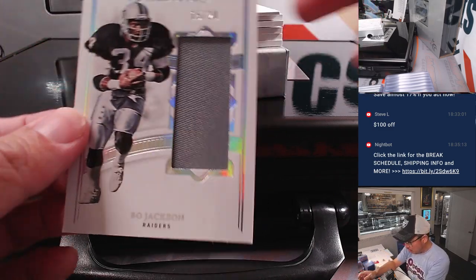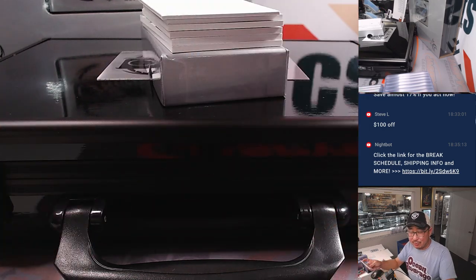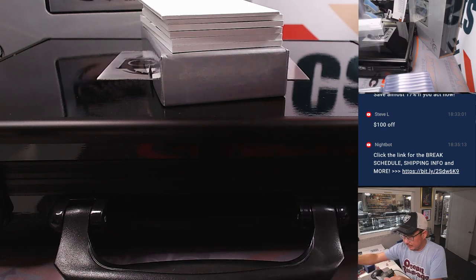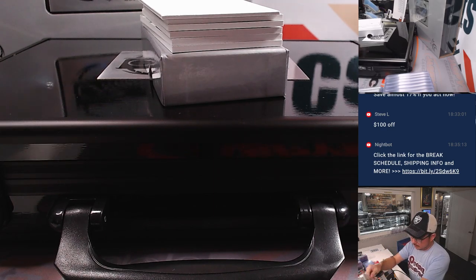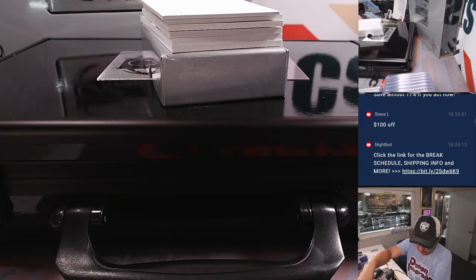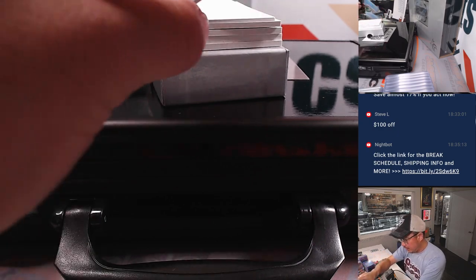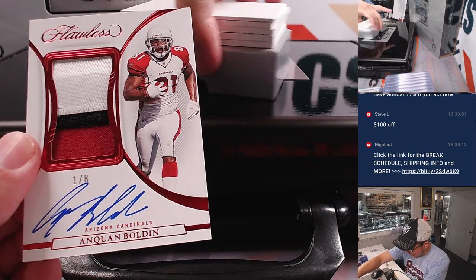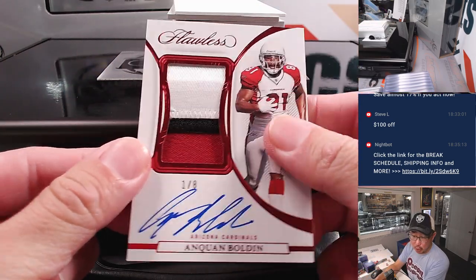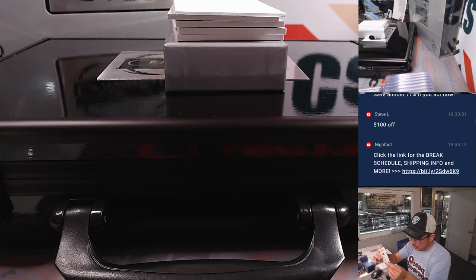And we've got Bo Jackson, 15 out of 20, for my Raiders. That's Francis who picked up the Raiders straight up. Then we've got one out of eight, Anquan Boldin — three color patch and autograph. Nice one for the Cardinals. William picked up the Arizona Football Cardinals straight up.